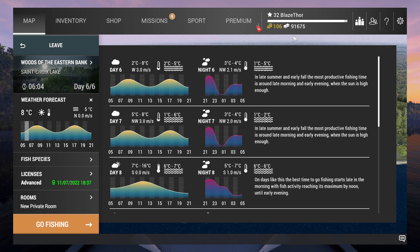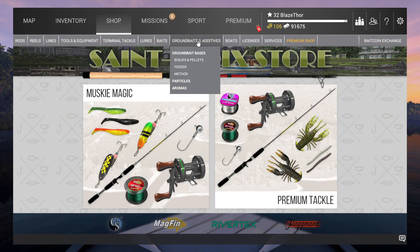In two days I went from 40,000 to 91,000, building up the stash again. The main problem here is the travel fee is very high and the license is 8,000 - that's a lot. I need to adjust, otherwise I was getting slowly broke.